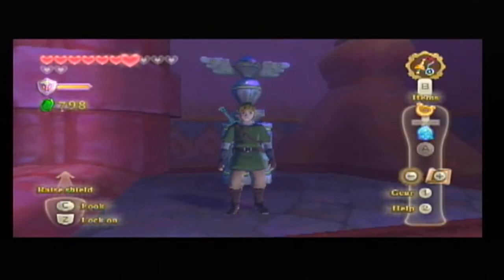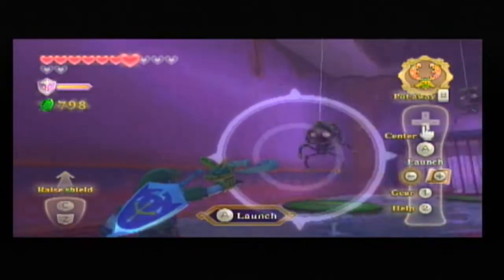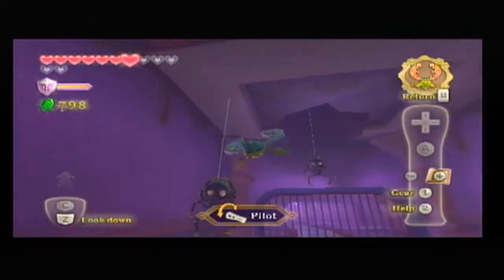We're back with more Legend of Zelda Skyward Sword. In this episode, we're taking on the second half of the Ancient Cistern, namely the Underworld half.